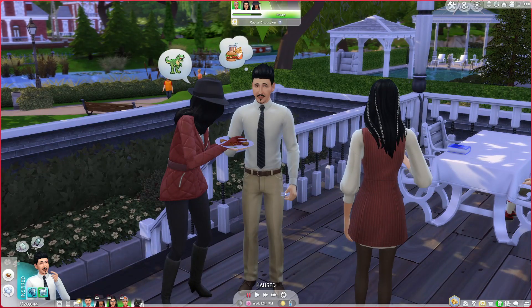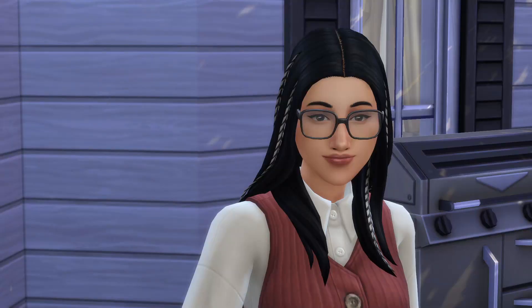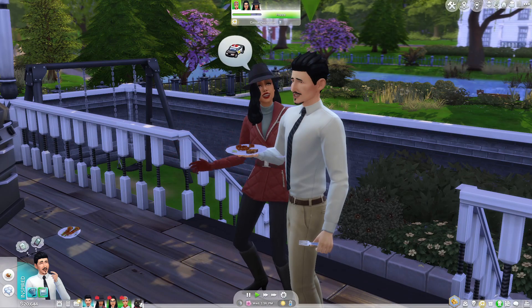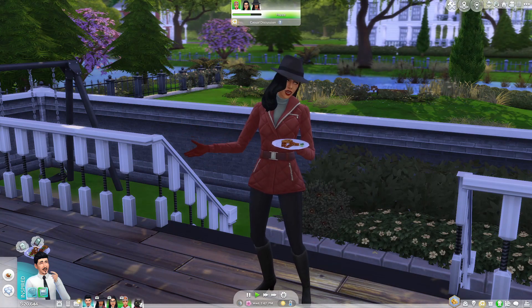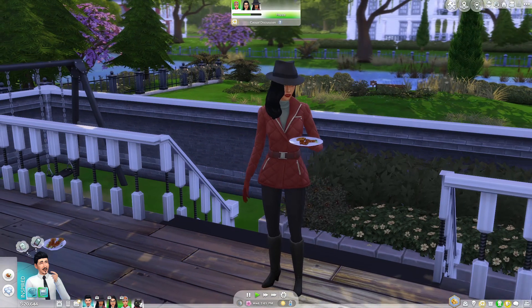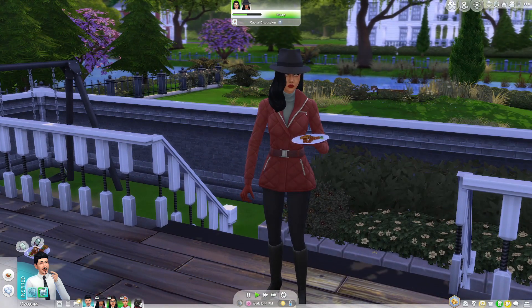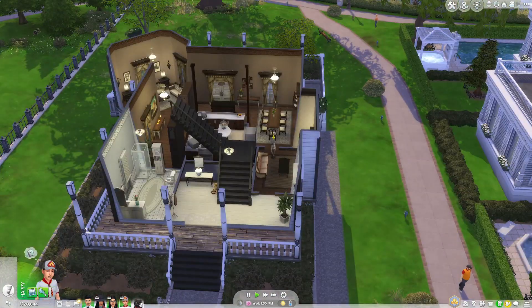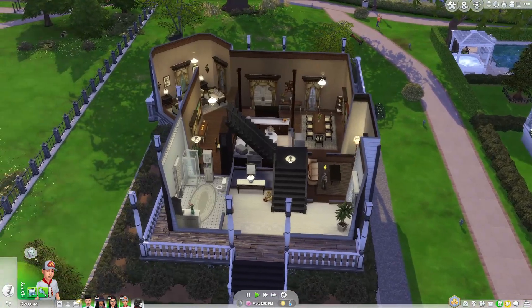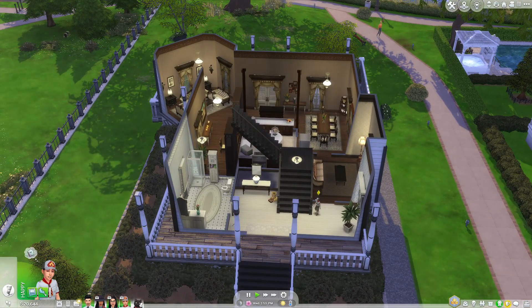Here are the Goths themselves. Mortimer looks about the same. Here is Cassandra, looking lovely. And here we have the infamous Bella Goth, who has been slightly updated and looks even more lovely than before. Alexander is here too. This is the Goth household and it just looks stunning.